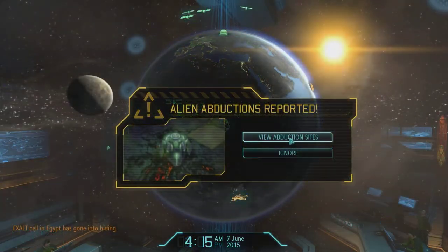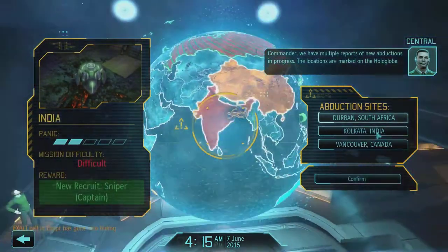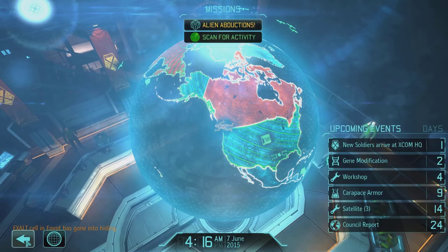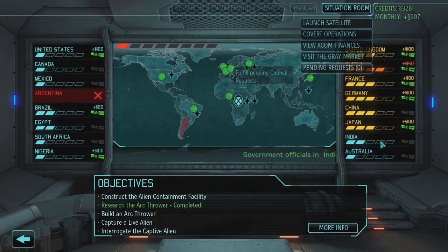We get some abduction sites not too much later. They're in three locations: South Africa, India, and Canada. I'm going to the situation room to figure out which is the best one to defend based on the overall continent. If we look at the continent bonuses, Asia is in the worst situation because China and Japan will go up by one panic if we don't defend India. North America and Africa are in a really good situation, so even if everybody goes up one and South Africa goes up two, that's not a big deal. So that's our strategy.